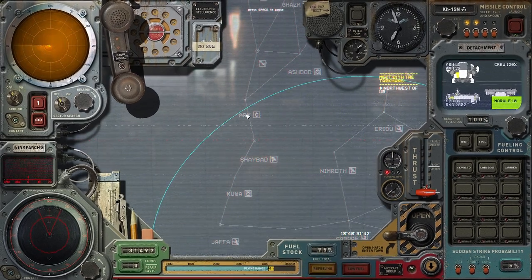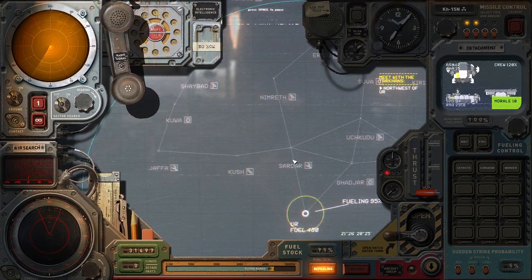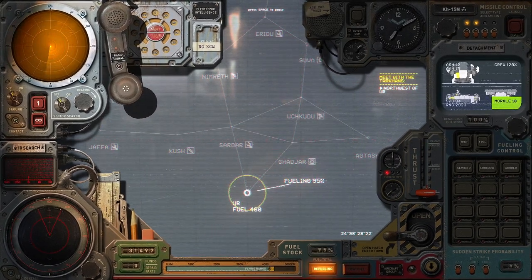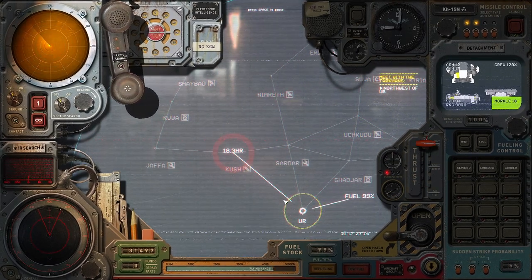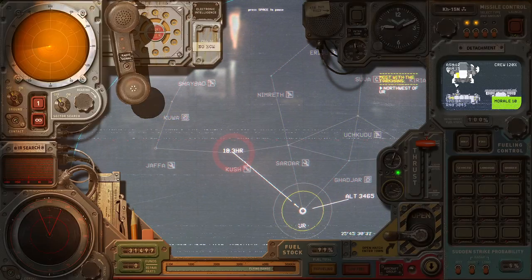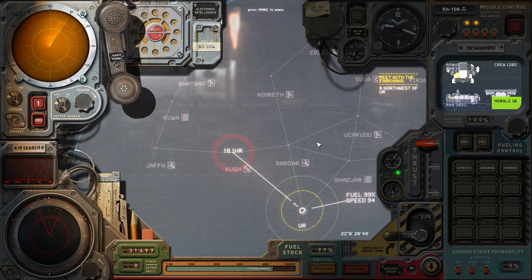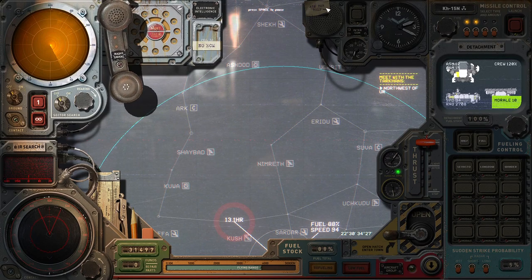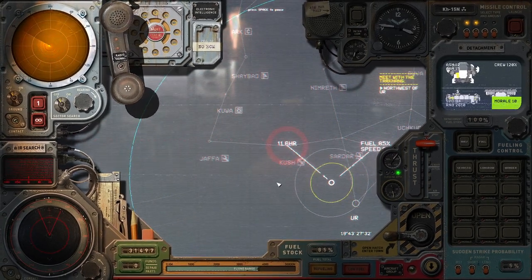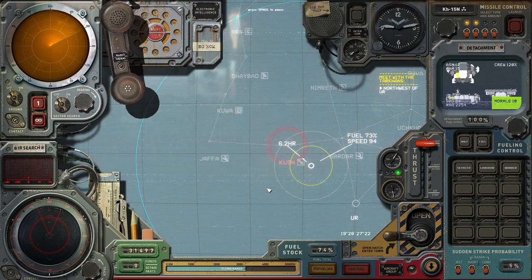We're just going to fly over to Kush. If there's a red circle around it, it means we're going to fight something when we get there. Let's go fly there — we right-click. You can see all the things happen: we crank up the thrust, start flying away, gain some altitude. I've got 120% crew, morale is good, everyone's happy. It won't last long. We're going to hold Shift and speed along as we fly out to Kush and probably get some fighting.